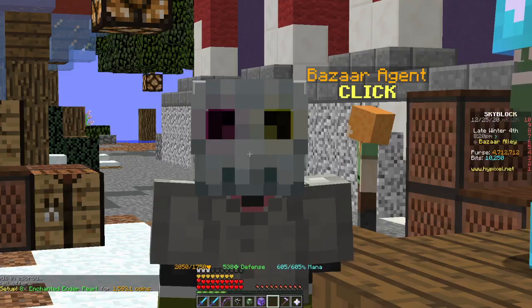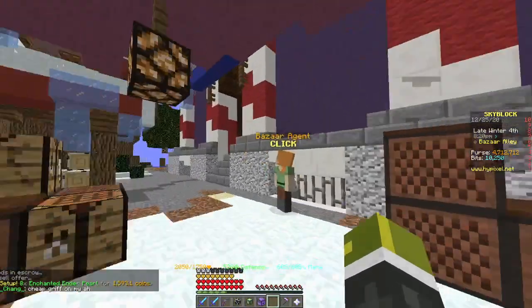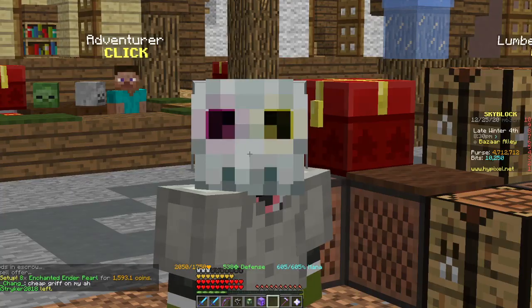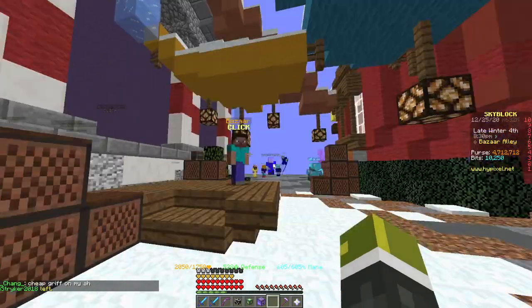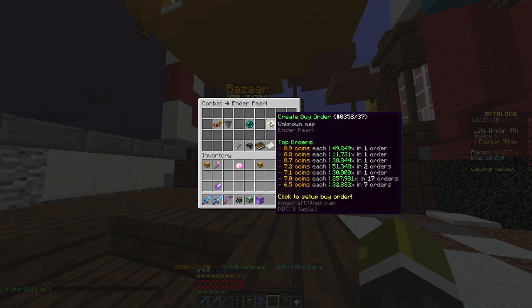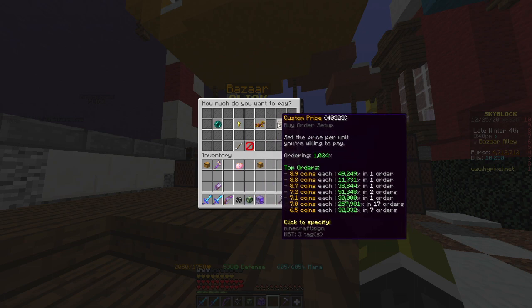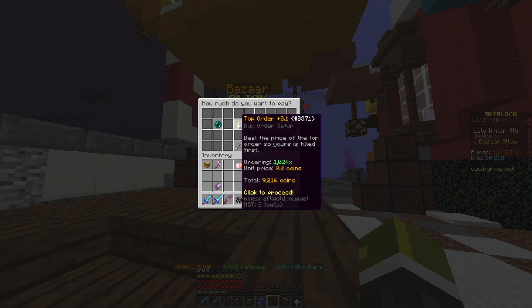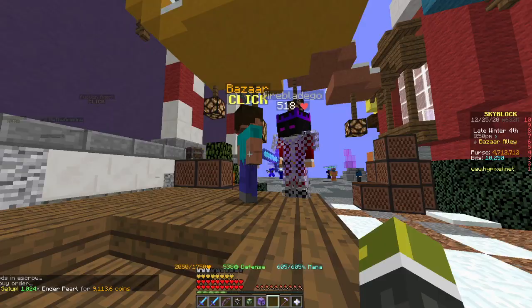You might think that's really trash, but this one is actually pretty good if you're going to be grinding it yourself. You can also grind in the End yourself, and then you will make lots and lots of coins by just doing that. If you go to enchanted enderpearls and place a buy order for 8.9, do 1,000, and just do the same. You could pick them up for 9, but if you pick them up for 8.9 it will be a little bit cheaper — 0.1 coins apiece.